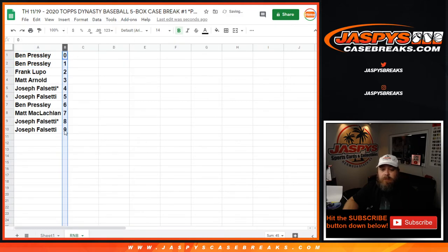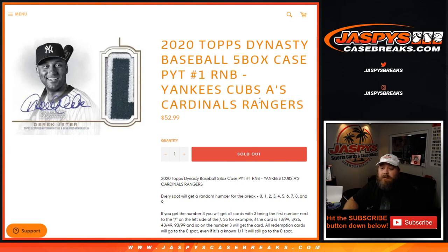So let's sort this by number. There you go. So Ben, you get all 0 — any and all redemptions, even known 1 of 1 redemptions — but no issue tonight because you also have the 1 spot. That was Joe, not Sam. But that's the random number block randomizer for the Yankees, Cubs, A's, Cardinals, and Rangers for Topps Dynasty 5 box case break, Pick Your Team Number 1. The break itself coming up next. I'm Sean, JaspysCaseBreaks.com. I'll see you next time.